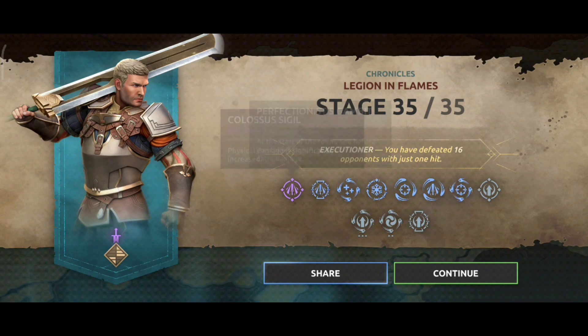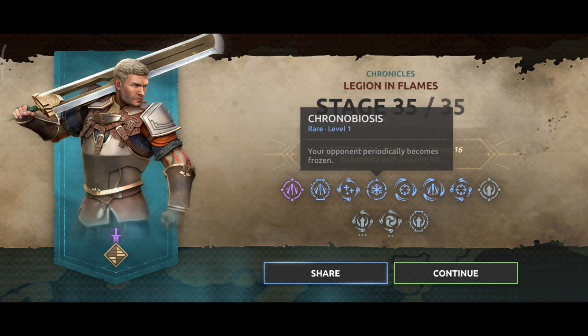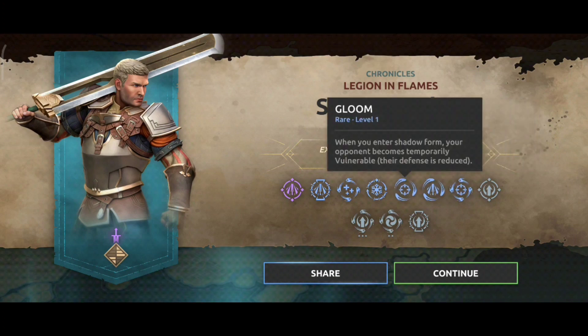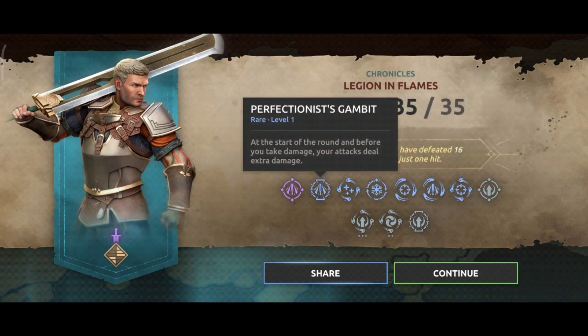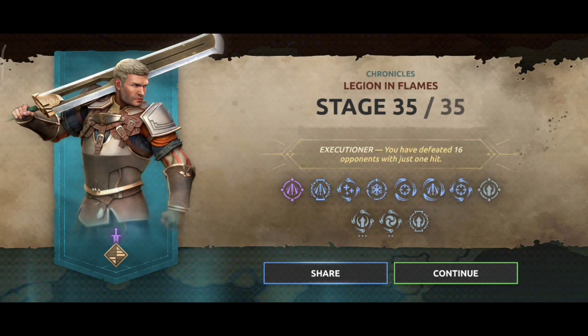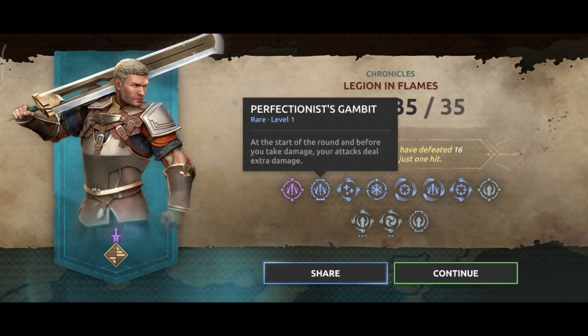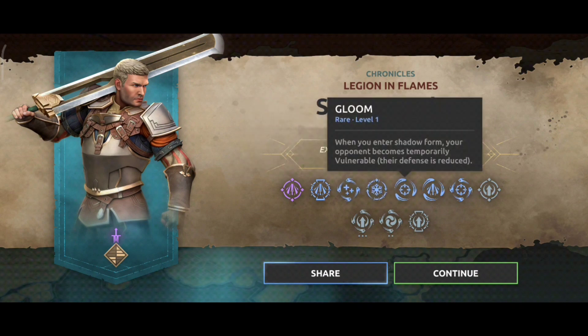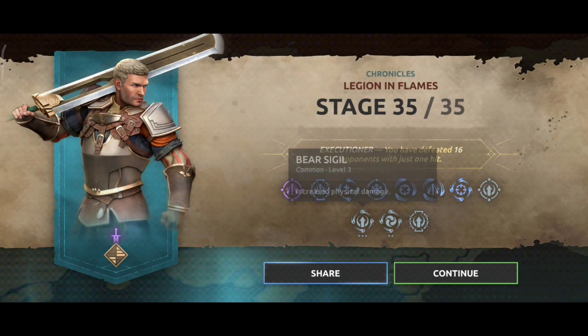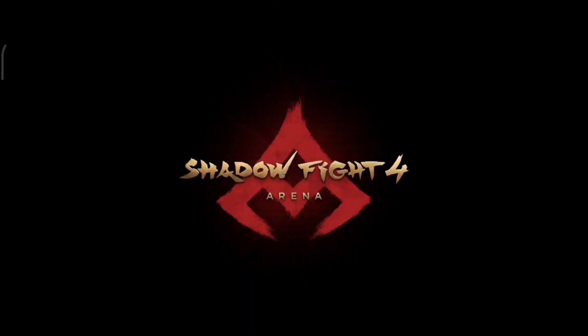Just slow down the video and check out these perks — these are very important, particularly BS Sigil, Colossus Sigil, Vampire Technique, and Gambit of Strength. Colossus Sigil is very hard to find, but try to max out these perks and you will destroy opponents within two seconds.